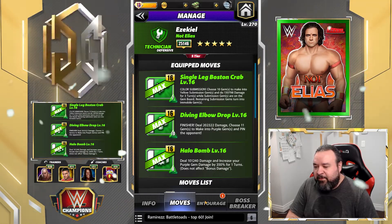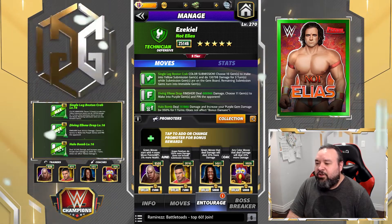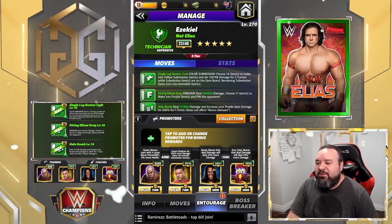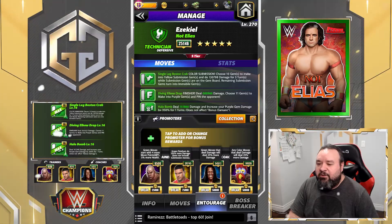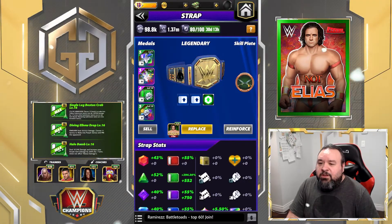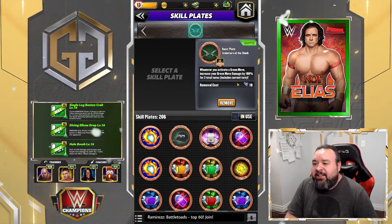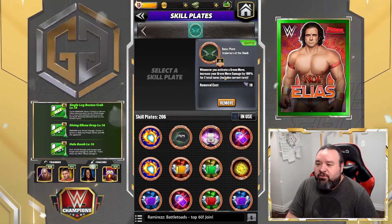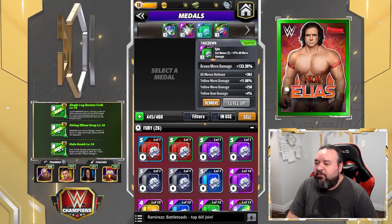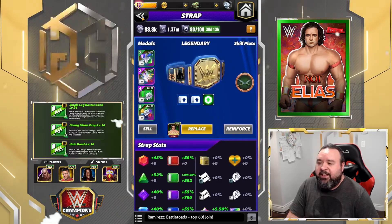The trainers we're going to be using: George Steel to start with more green, we're going to use Gable so that green finishers do 150% more damage, R-Truth so that green moves do 25% more damage, and Gooker so that all moves do 25% more damage. Since we're going to be using 3 green moves, we're going to use the Sheik Centaur — whenever you activate a green move, increase your green move damage by 100% for two total turns. And we're going to have a green Tier 4 metal which increases by 133%. Unfortunately I don't have a Tier 5; if I did it would be 200% instead.